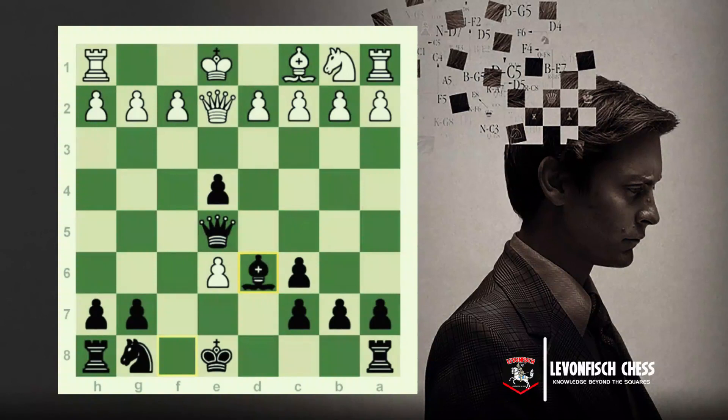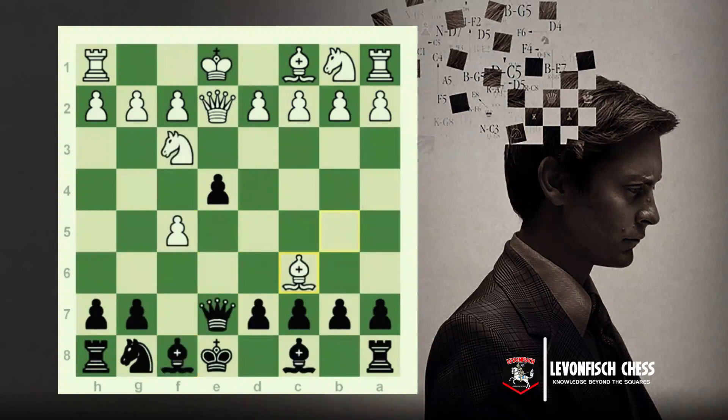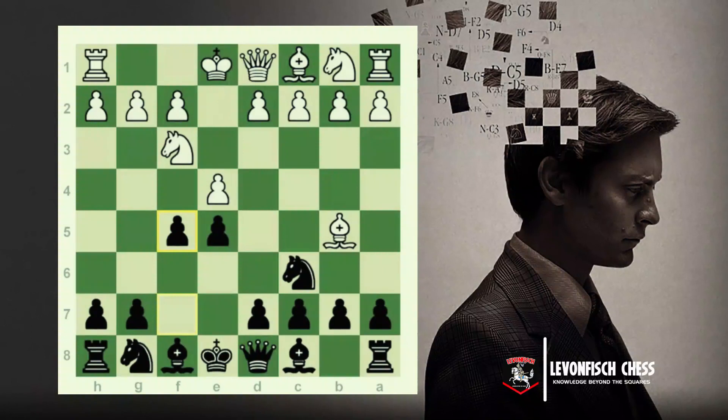So I think we're pretty much done. I don't think we're missing anything. I think we covered the main lines — Nc3 and d3 — and we covered the side lines such as Bc6, Queen e2, and exf. In general, that's what it is.